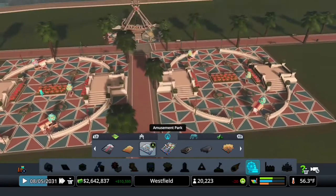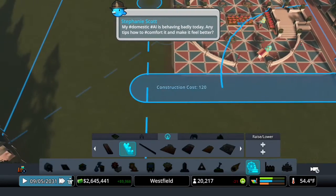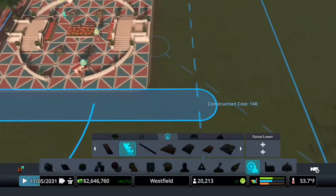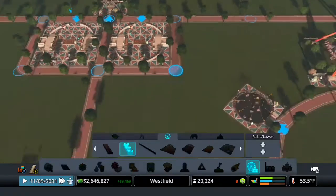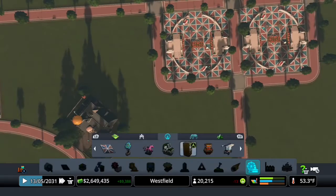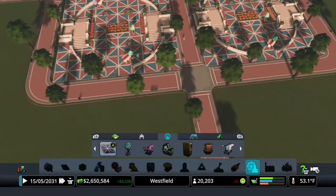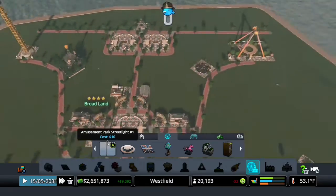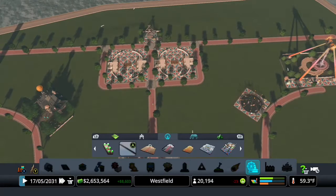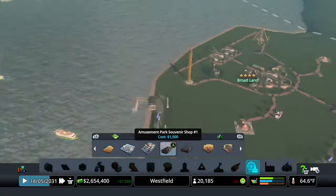We'll create these two little plazas over here. We can do paths around them — like this, and then like this, and like that. Now we should have a nice way for people to sort of walk around these plazas. At some point, as this back area becomes more populated, we can begin to add more game booths and cafes and restrooms and souvenir shops.